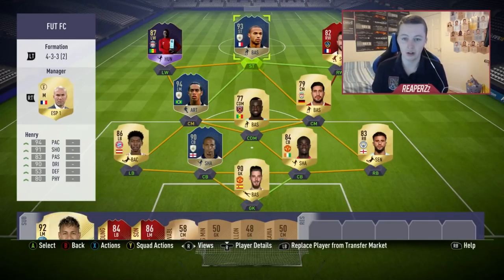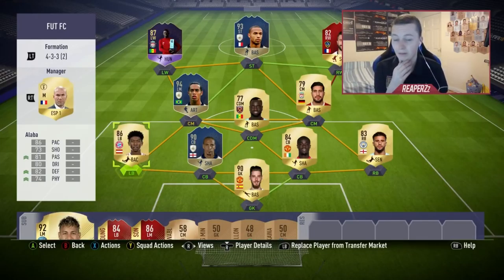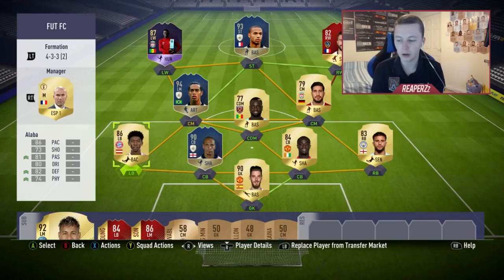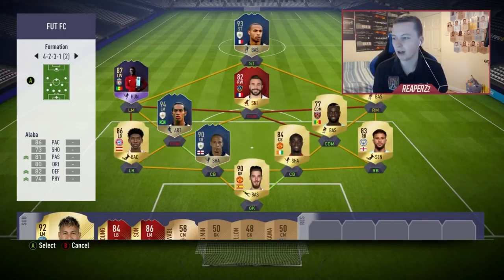Now I'm going to show you my custom formation and player instructions. You can have any left wing and any right wing you like in this formation, which is quite good. Also the left back position is flexible — if you can't afford icons this is a good formation for hybrid linking. A lot of you use 4-3-2-1 but I prefer this because it's easier and sets up well. My in-game formation is the 4-2-3-1 second variation.